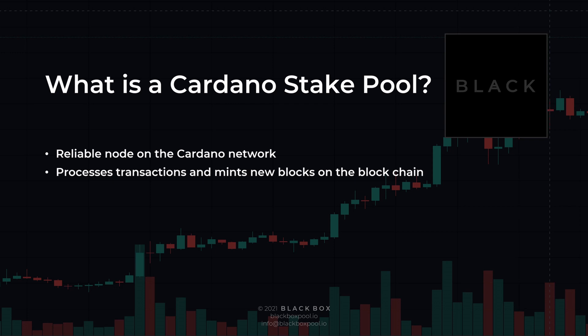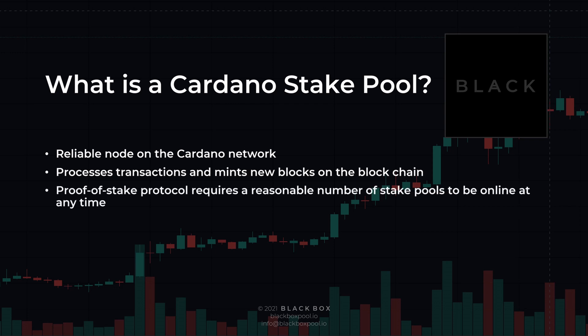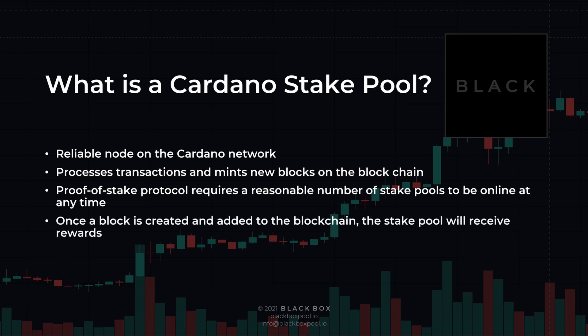The Ouroboros protocol, which Cardano is built around, is a proof of stake protocol that requires a reasonable number of stake pools to be online at any time. The protocol uses a probabilistic mechanism to select a leader from the selection of stake pools for each slot. This stake pool will be expected to create the next block in the chain, and once this block is created and added to the blockchain, the stake pool will receive rewards.